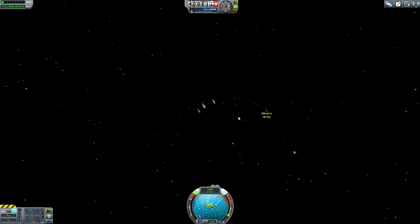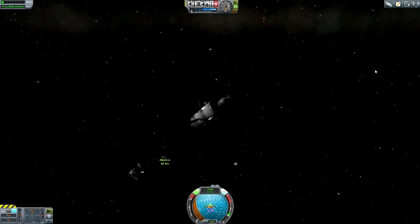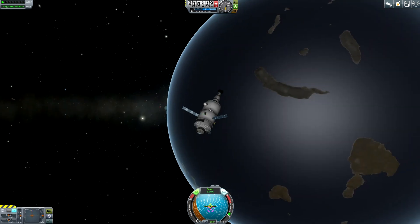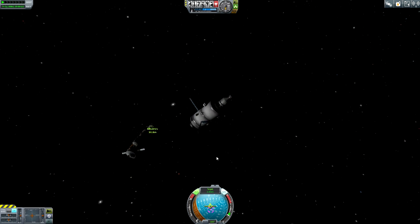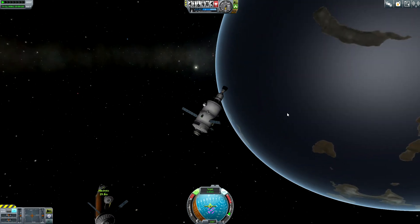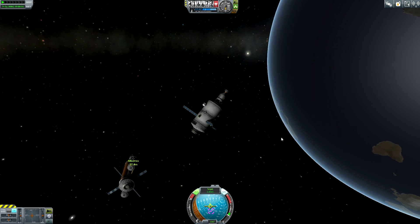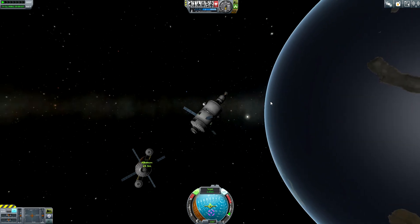So far so good — now let's come to a stop right now and let's aim this way. Very nice. This is really working so well — I'm totally impressed. It's so easy to refuel my spacecraft. I'm so glad that everything is working this way. This is really cool.